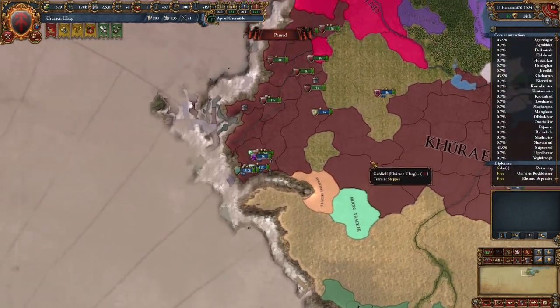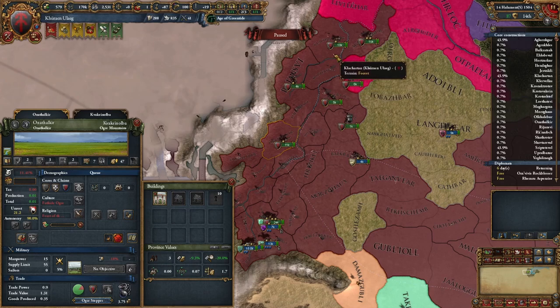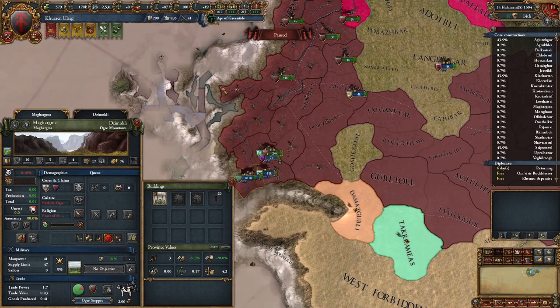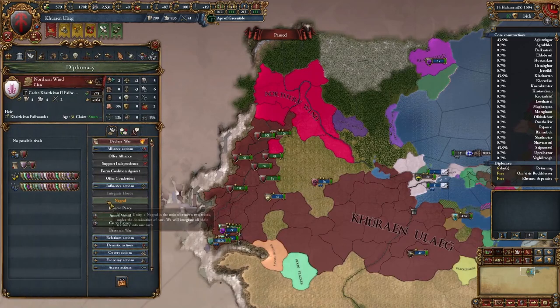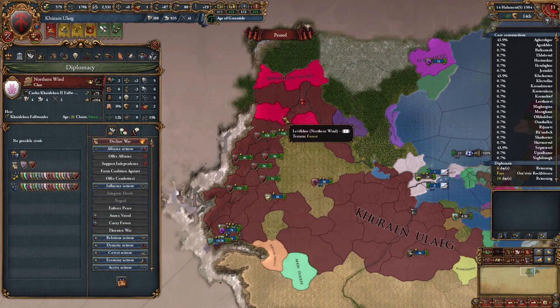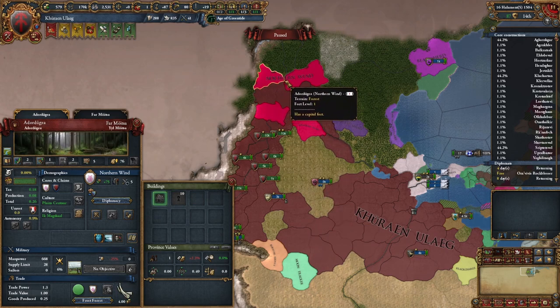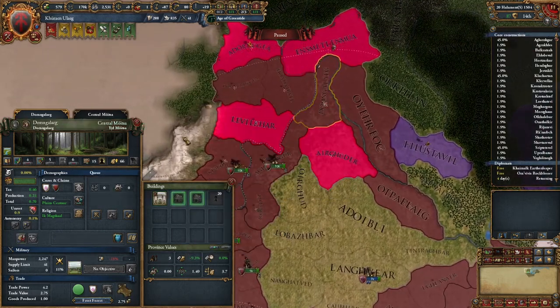We are in the middle of coring everything up. We need to delete all of these forts because I do not want to pay for any of them — none of these forts are worth having. We need to integrate some vassals, so the first vassal we're going to integrate is Northern Wind. We are going to nigeal them — a nigeal is the union between two tribes under the dominion of one, integrating all their territory into our own. This costs 20 horde unity.